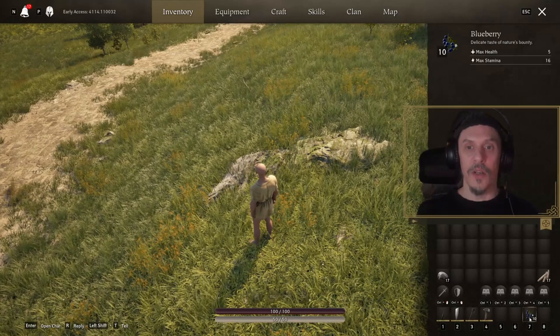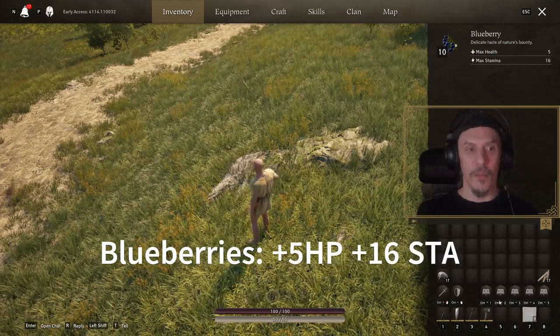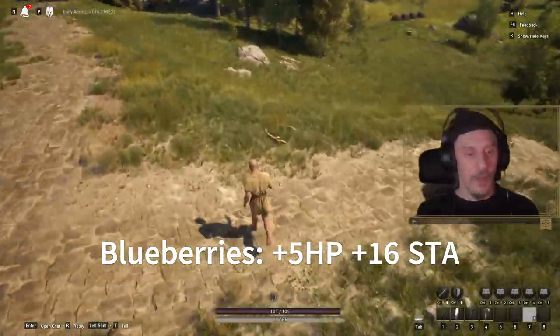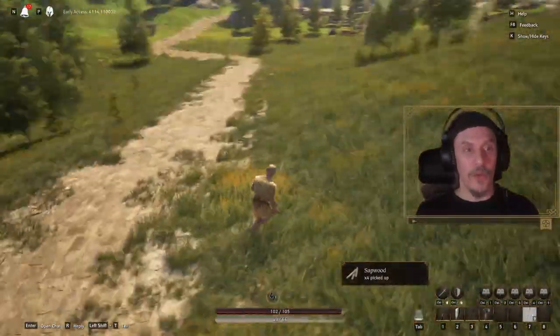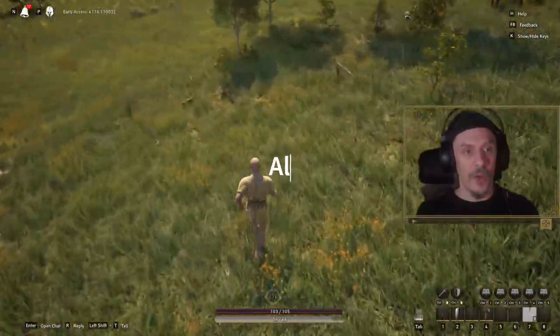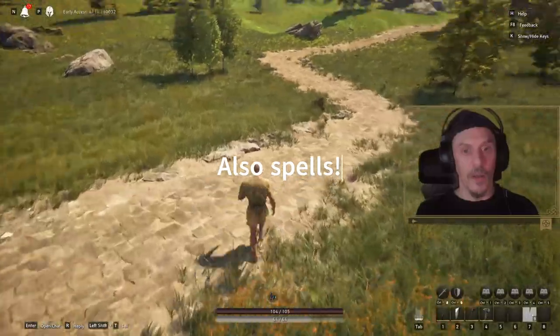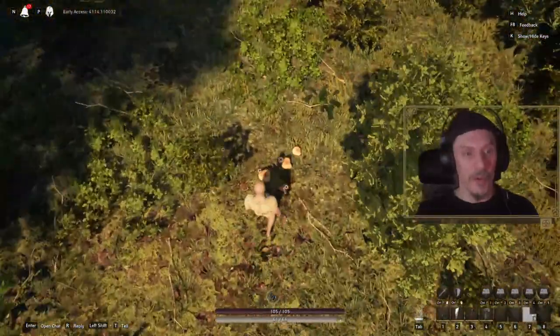The reason I took the blueberries here is because they give me max stamina — I'm eating that and my stamina max just went up. Everything you do in the game, every skill you use — sprinting, jumping, climbing — everything uses stamina. Oh, here's some penny buns, let's pick those up.